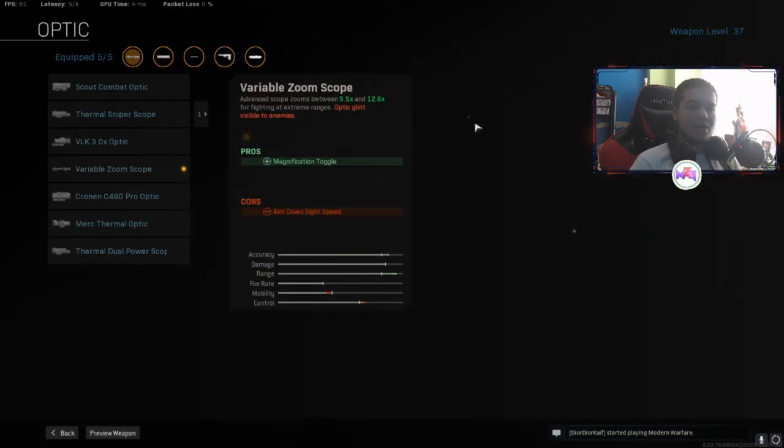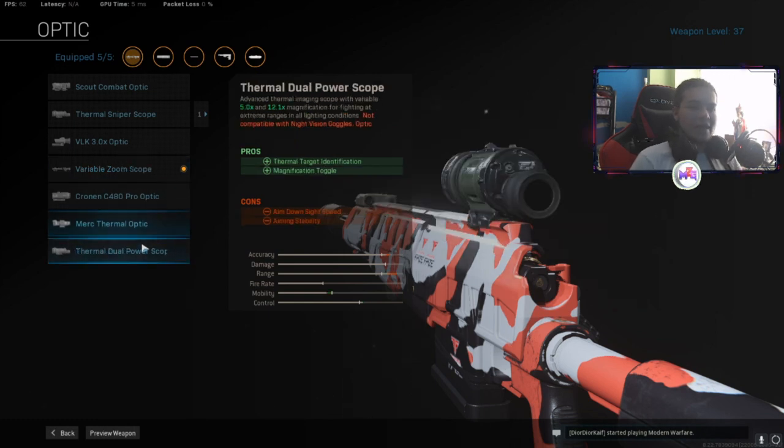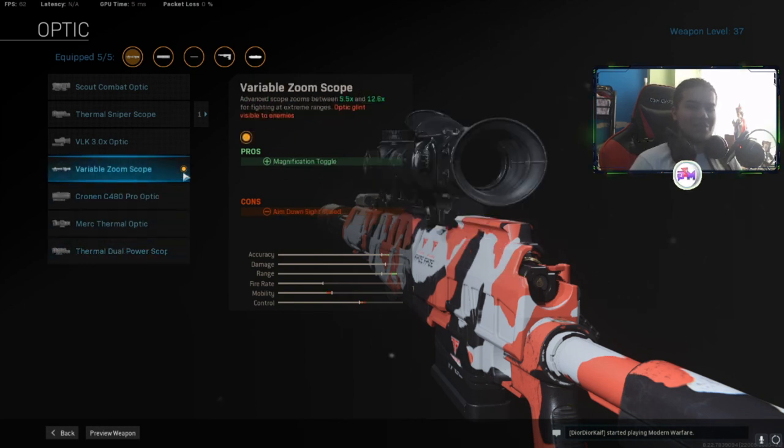For the optic, I use the zoom-in scope. A lot of people use the thermal, but that's how you want to play — I love zoom-in, I see more with it. Some people play with a perk where you can't see them on the thermal, and I don't like that at all. When I can't see them on thermal I'd be like, where the hell are they? I'd rather use the zoom-in scope.